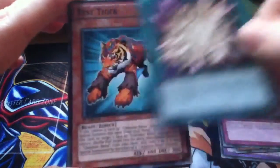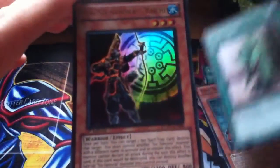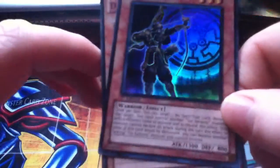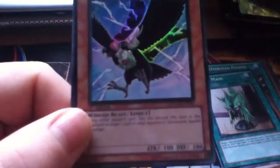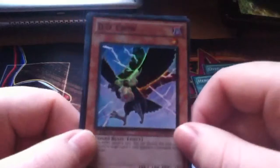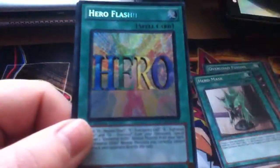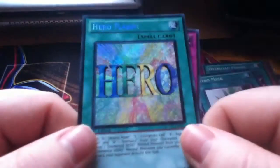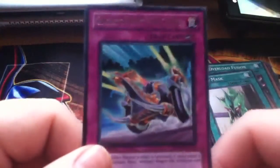Overload Fusion — nice. Hero Mask — nice. Six Samurai, it's pretty sweet. And D.D. Secret Rare, it's pretty nice. And a Secret Rare here, pretty nice. And just a Rare.